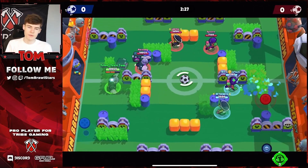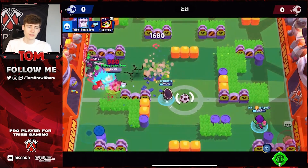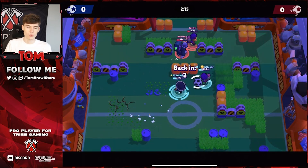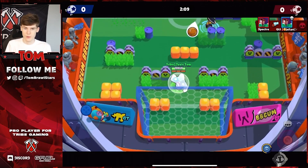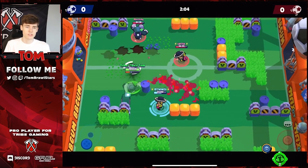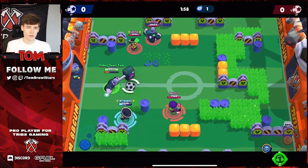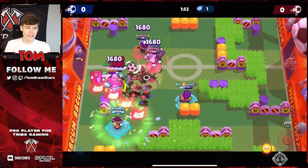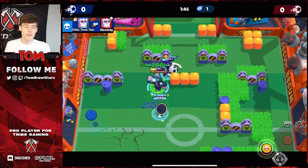For the free-to-play comp on Super Stadium, go with Frank, Poco, and Rosa. Poco plays mid, Frank and Rosa on the lanes — heal them up as much as possible. This comp is actually a lot easier to score with because you have two goal scorers. The previous comp requires more patience waiting for the right opportunity since you don't have a tanky brawler that can just walk in. Focus on playing aggressively together as a team, with Poco getting value from every shot by hitting multiple enemies and healing teammates.